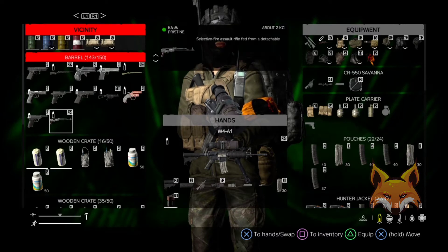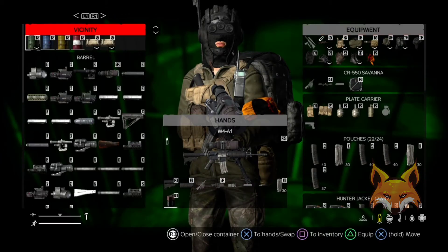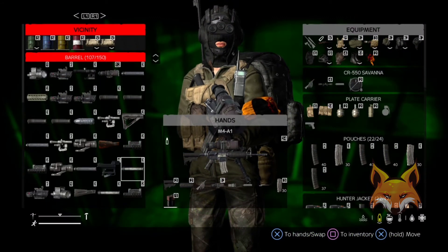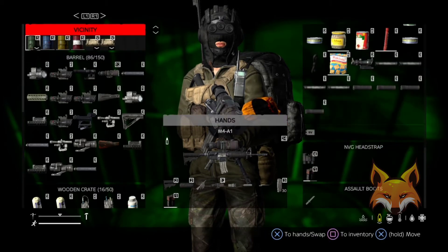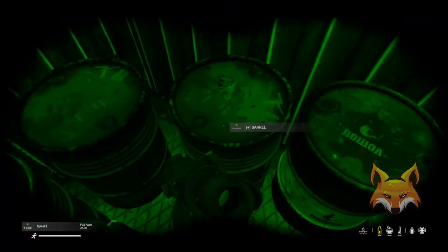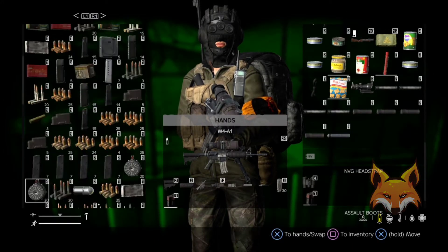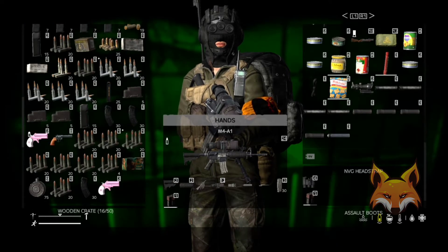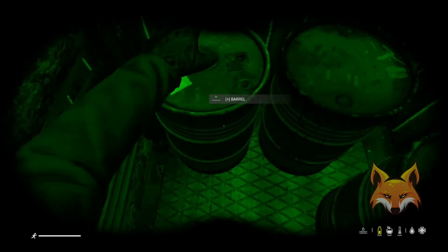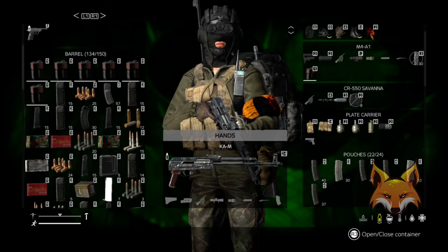Our individual has updated his stash and it's quite organized — impressive. I think I will help myself to these suppressors. Now we're getting into some better stuff: M41A full metal jackets, Veiga drum mags, and CR550 mags — all important. I figured I'd help myself to the KAM and the ammo as well since I'm here.